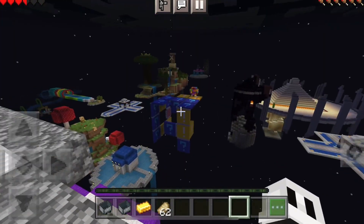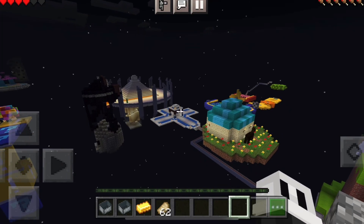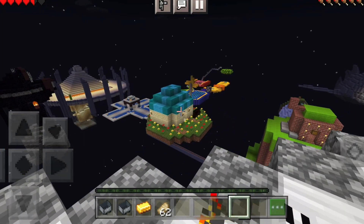Which planet should we go to? There's a lot of cool planets out here. Let's go to the little blue house. Oh, that one? Yeah, alright, let's fly.